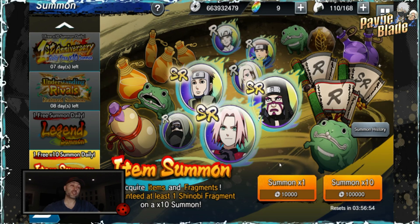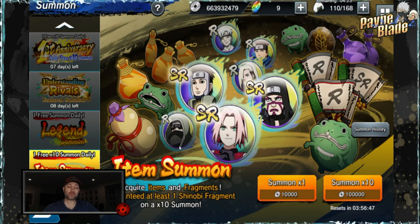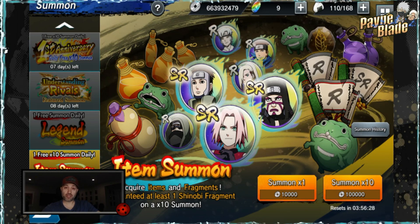Item summons, especially for new players and veterans, is vital. What you end up getting are pots, fragments for some characters, promotional elixirs which are extremely hard to farm because you need stamina to get them, Rio frogs to make up for some of the money spent, gamma stones for your gamma shrines, and vitality potions which are extremely hard to get — the only place you can get them is here as well as the line shop using alliance coins.